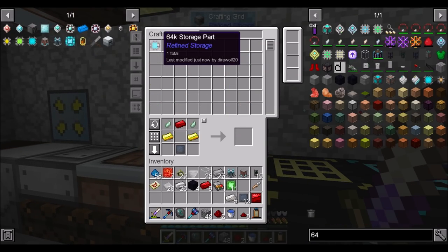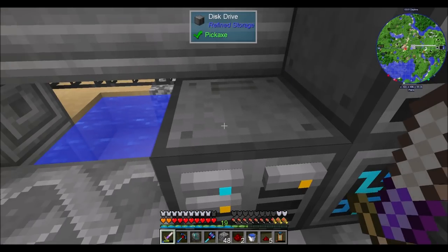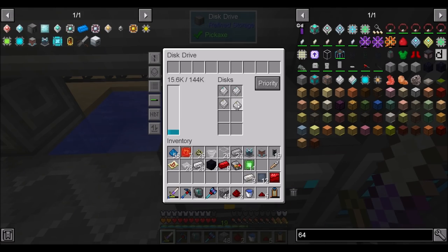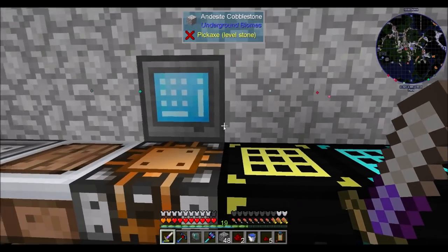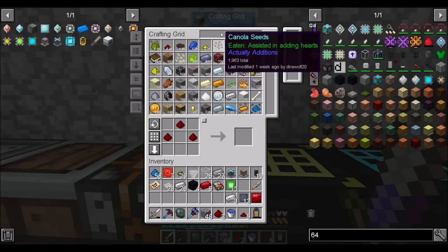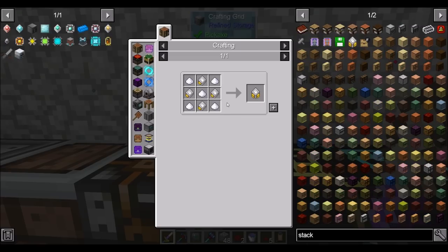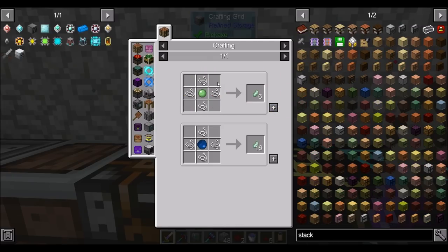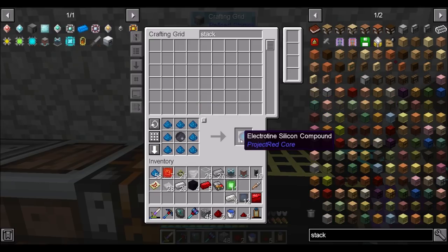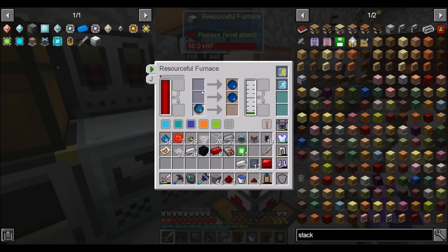First, let's get our 64K made, because I want to make sure that's done before we do much else. So you're going to go there. Now I've got two 64Ks and two 16Ks. I want ideally stack upgrades, which requires a few speed upgrades. I need more electrosilicon — I can make some of that. That shouldn't be a problem.